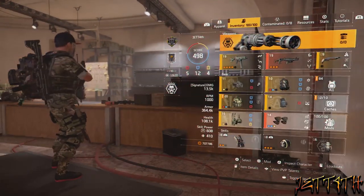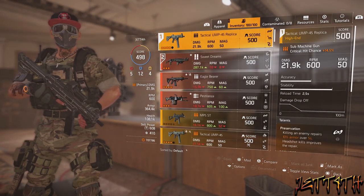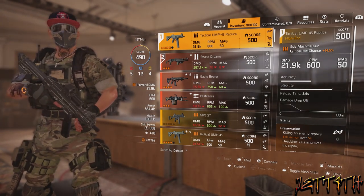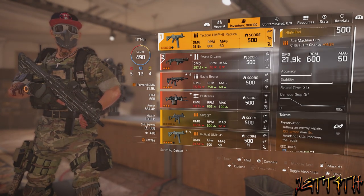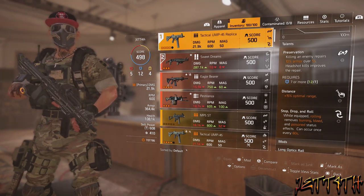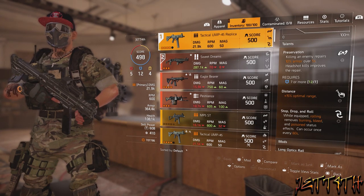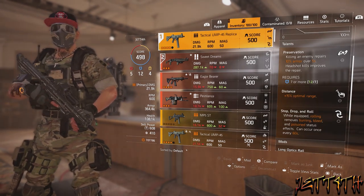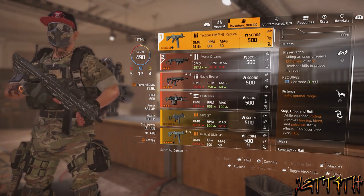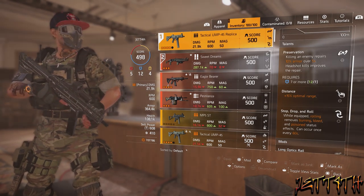For my not-so-shockgun weapon, which we won't be using all that much, I have a Tactical UMP-45 Replica. You can use anything you want here. My specific talents are Preservation — killing an enemy repairs 10% armor over 5 seconds, headshot kills improve the repair — why not add to the insane amount of armor regeneration we already have? Distance gives plus 15% optimal range, which is good for SMGs, and the Tactical UMP is already obnoxious when it comes to range and damage.